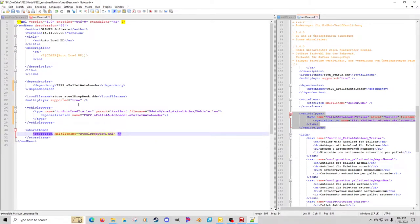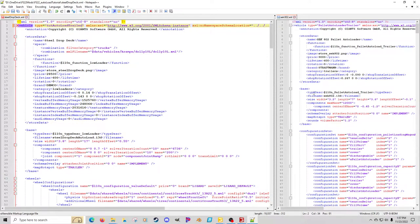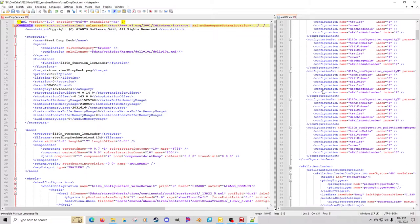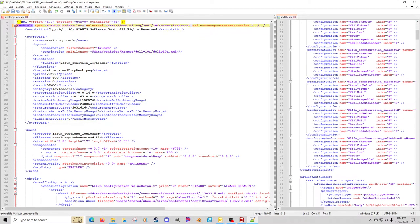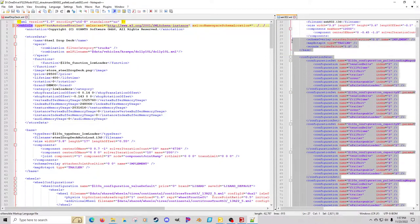We've already got an XML there, and I just put 'auto load BD' on there for the title. So we're going to save this and we're done with the modDesc. Now I'm going to show a little bit how to use config sets — it's a little outside of the auto load topic but I just want to show an example of how you can use that.